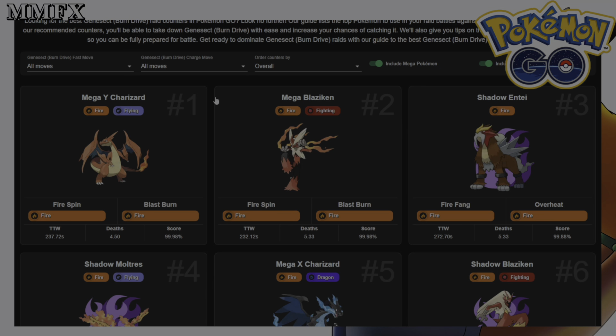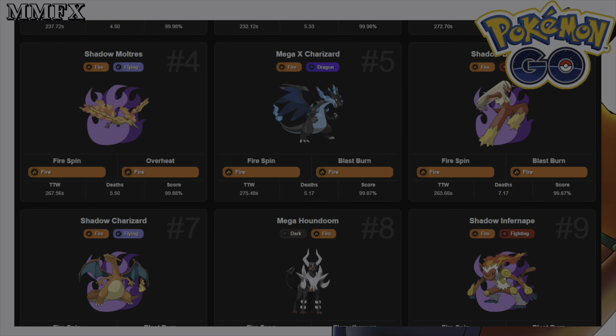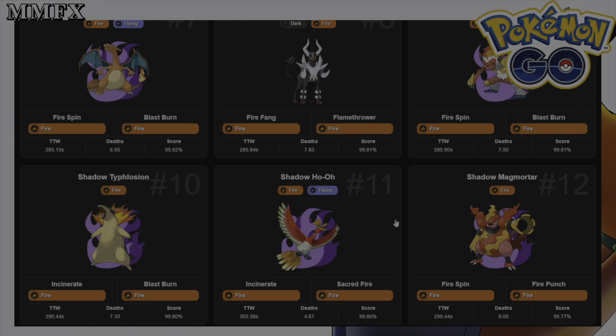For counters, since it's a fire weakness, you'd be going in with a Mega - Mega Charizard Y or Mega Blaziken. Due to Blaziken having that second typing of Fighting, I usually run a Fighting type on it, so I would take Mega Charizard Y into this fight. Then I'd take Shadow Moltres or a Shadow Charizard for more damage overall. It should be a relatively easy five-star, especially with fire moves like Blast Burn and Fire Spin on Charizard, and Shadow Ho-Oh with Sacred Fire.